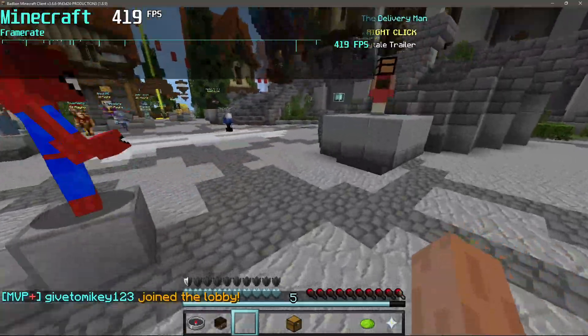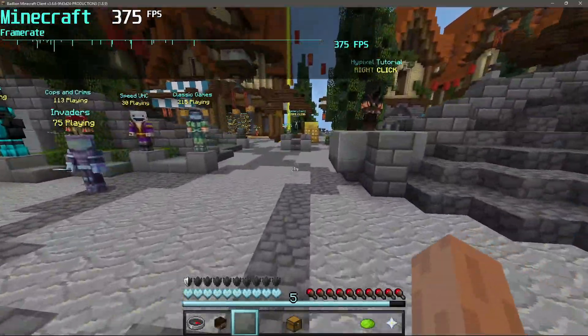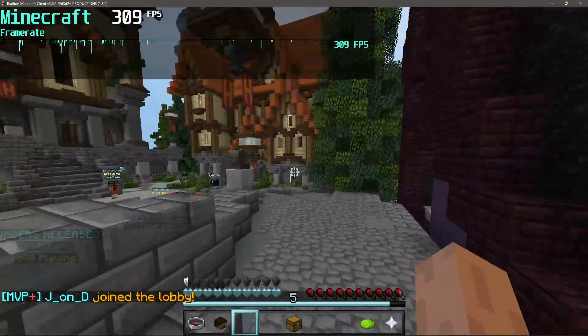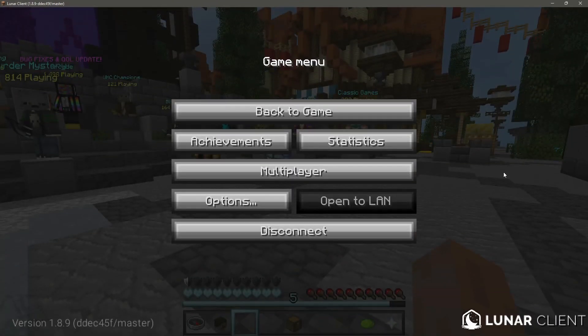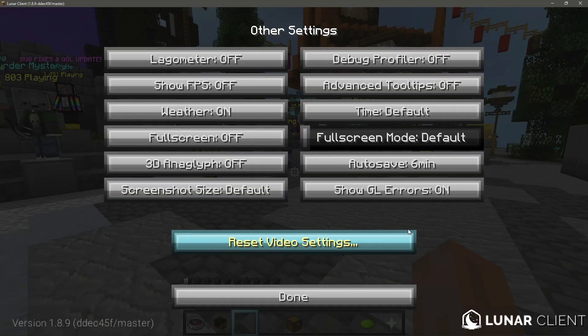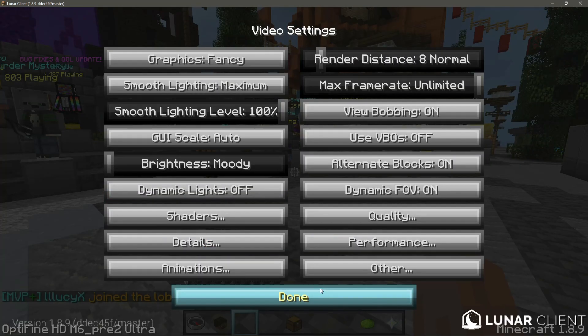I'm now going to do the same test using Lunar Client — logging into version 1.8.9 and doing the same lap test to see what kind of FPS I get. As you can see, I am now in Lunar Client for version 1.8.9. One thing to note is that Lunar Client actually uses a different version of OptiFine — at the bottom left it says OptiFine HD M6 Free to Ultra.